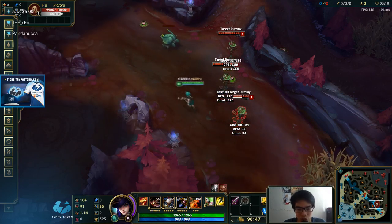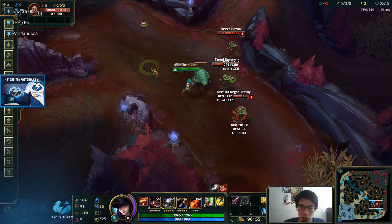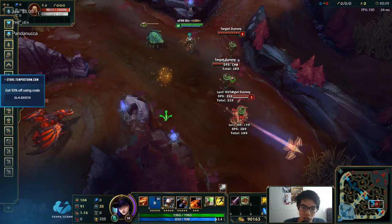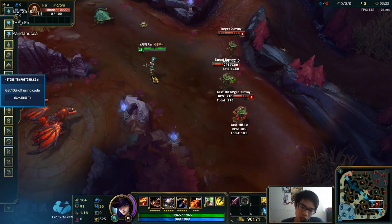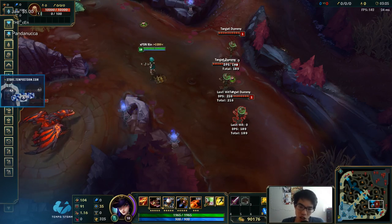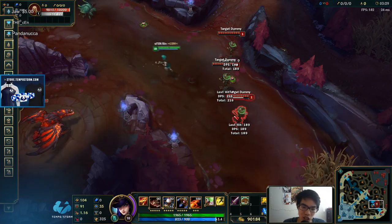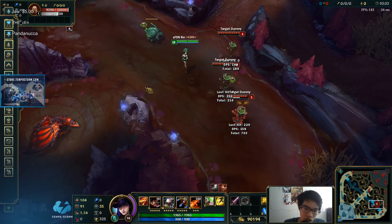You have to be able to know these basics. And then there's Q flash — you have to be able to do that too. Say Thresh is throwing a hook at you; the instant he winds up, you can do this and put a trap down. He's dead.